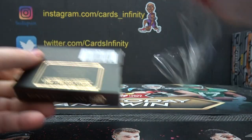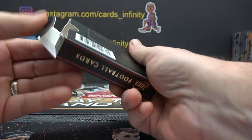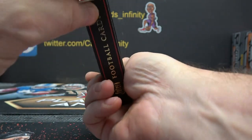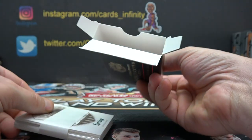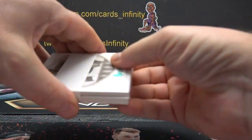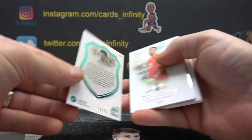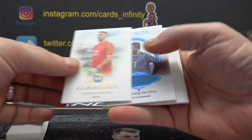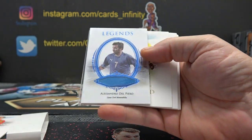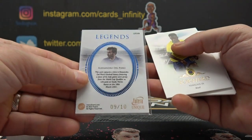What's up, Bob? Good morning. Heritage on front, and this one is Ramos, 35 of 35. Alessandro Del Piero. Legends. Nine of ten.